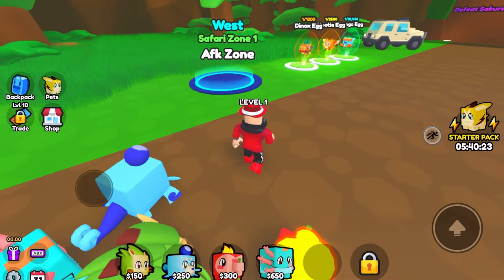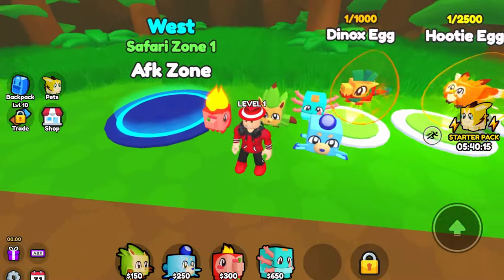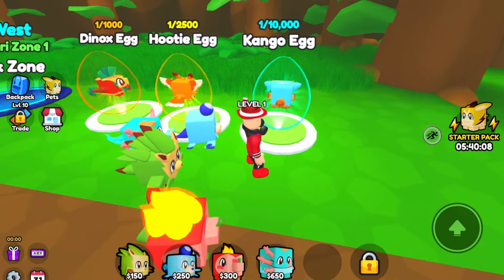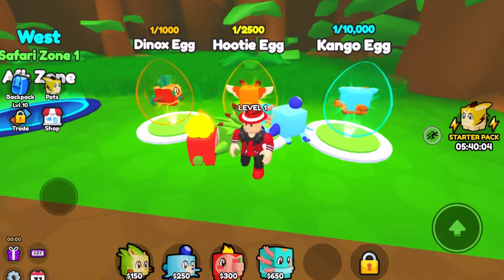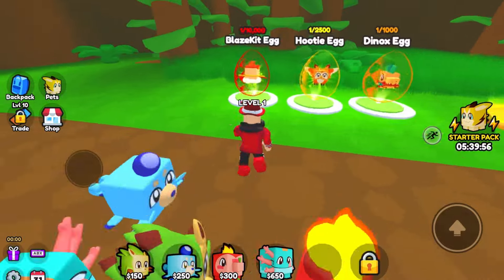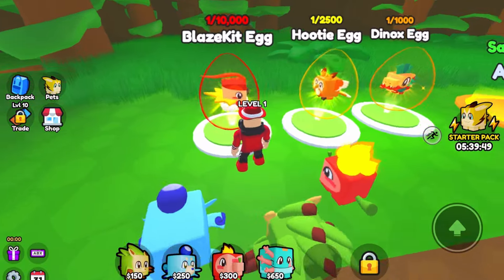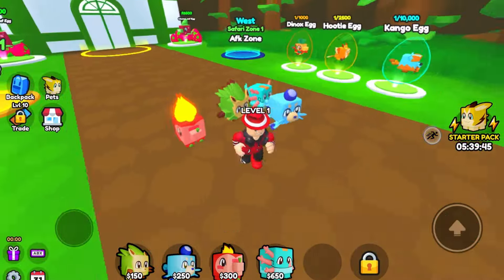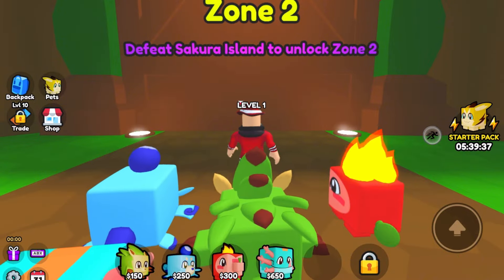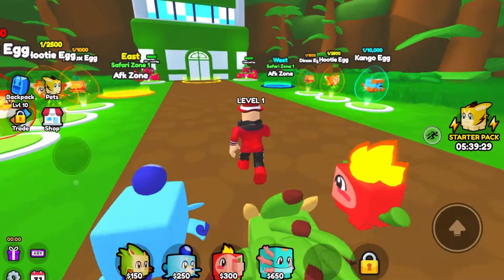Just jumped into the Safari Zone. More AFK zones — I told you there'd be more! You can get the Hootie egg, Kango egg — 1 in 1,000, 1 in 2,500, 1 in 10,000. Imagine getting the Kango egg immediately! That looks like the creature from the trailer. Then there's the Blaze Kit egg. Safari Zone 2 is locked — defeat Sakura Island to unlock it, which means even more AFK zones.